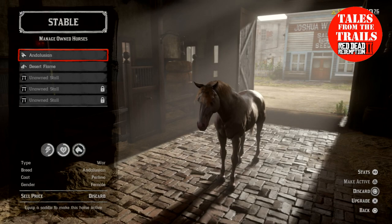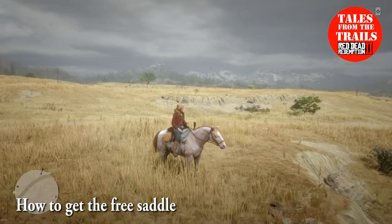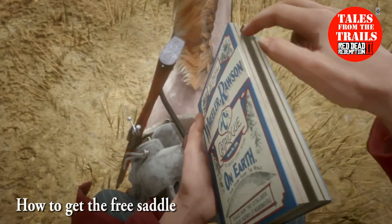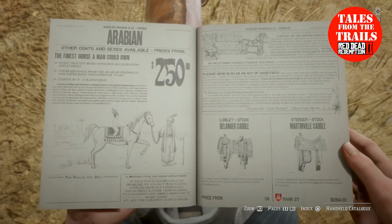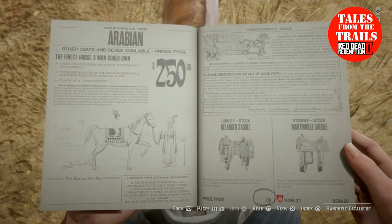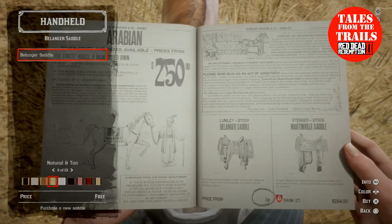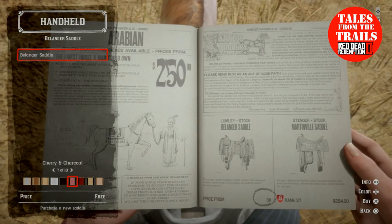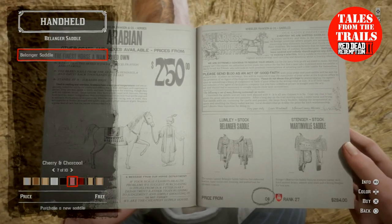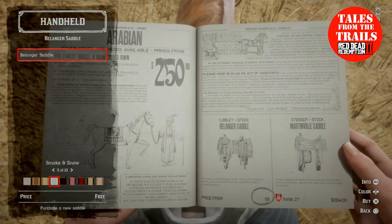They have added it to the online game for free, and this is a week early for PlayStation 4 players. If we go to the catalogue, then to horses and tack and saddles, we have the Bellinger saddle and it is free. It's a shame you can't see the color clearly. I always go for white ones — smoke and snow — let's go with that.